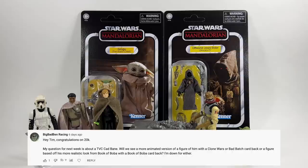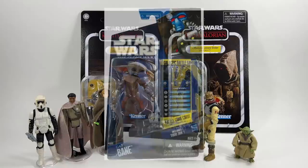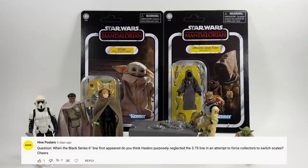Big Bad Ben Racing asks: will we see a more animated version of Cad Bane with a Clone Wars or Bad Batch card back, or a figure based on his more realistic look from the Book of Boba with a Book of Boba card back? Because they've been releasing quite a lot of Clone Wars figures recently with more to come this year, it's entirely possible we'd get the Cad Bane released a few years ago put onto a vintage style card, probably with the little droid 360 droid. However when they come around to doing the Book of Boba Fett version it will be a brand new figure 100% - they have to. In the Vintage Collection we'll probably just have to wait a little while, like we have with IG-11, but I'm pretty sure when we do get that figure it'll be pretty cool.